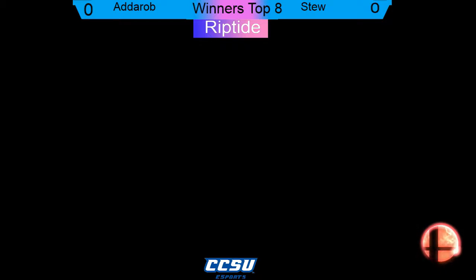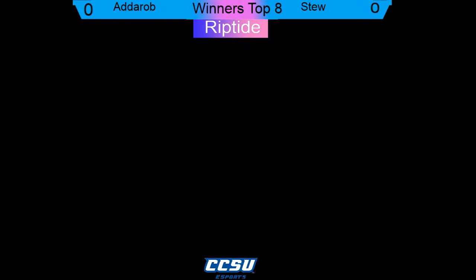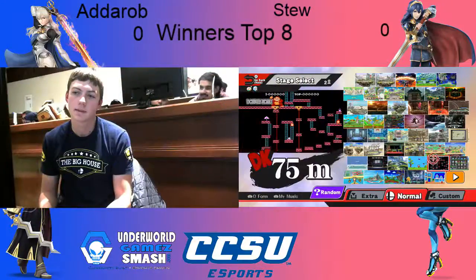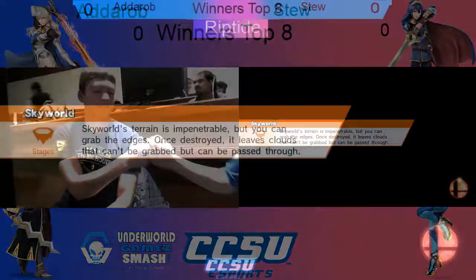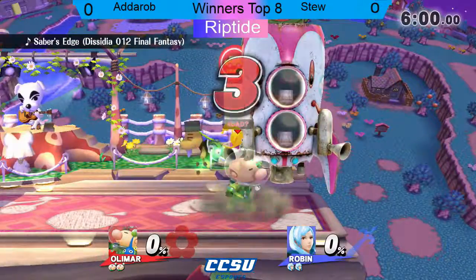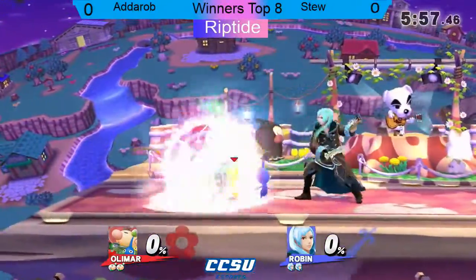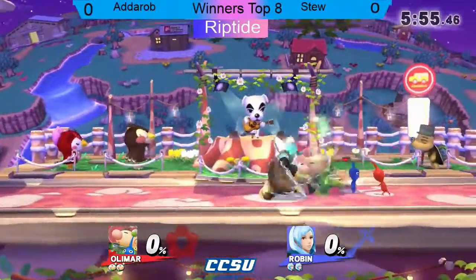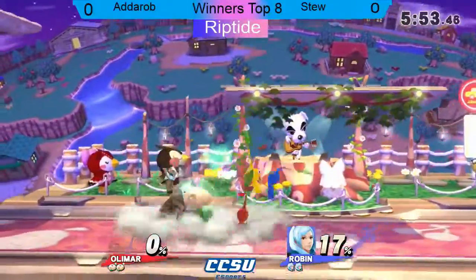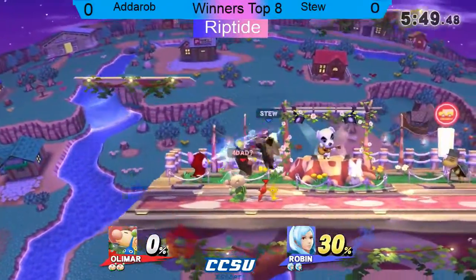We have a run back between Stu and Aurob. I believe Stu took that game. This is the top eight. Here we go - Robin versus Olimar, a war between projectile characters. This is an interesting matchup because a lot of Olimar's Pikmin, depending on their element, can go through that element without taking any damage.